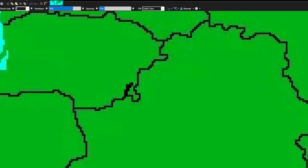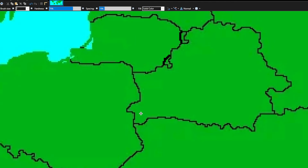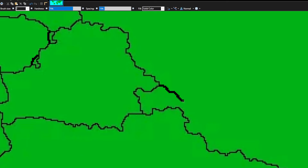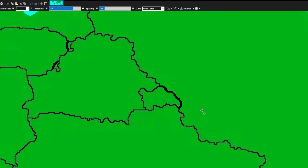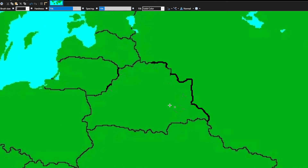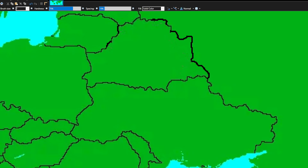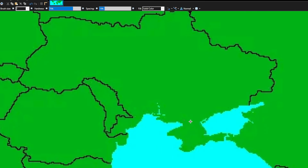This little piece right here bothers me a little bit, so I'm just going to make a nicer border that goes across like that — you'll be losing a little bit of land. I'm also going to give some to Belarus. I like this border area between Belarus and Poland so I won't touch that, but I will give Belarus a little bit more land over here because Belarus is too small compared to Russia. There we go — that's the new Belarus and I actually like it, looks pretty good.